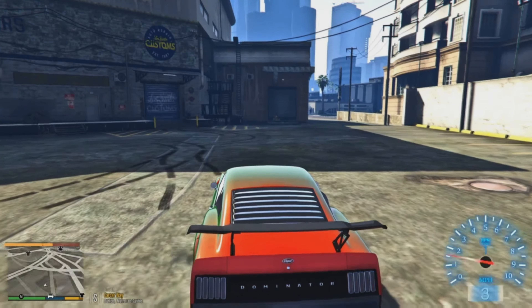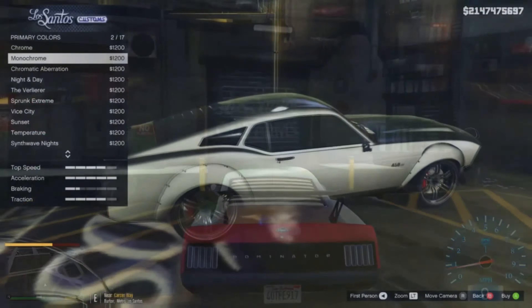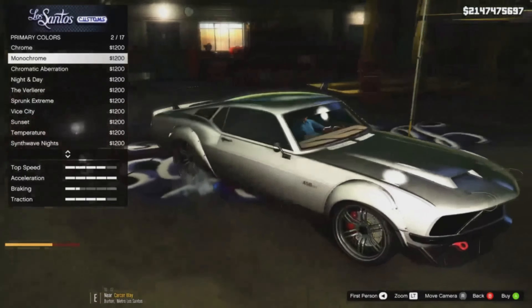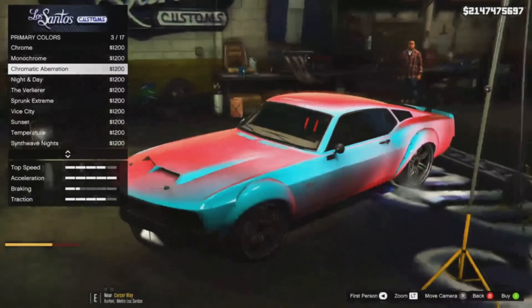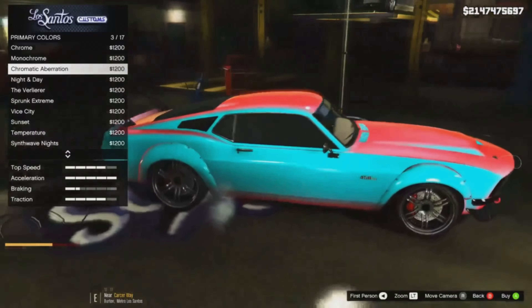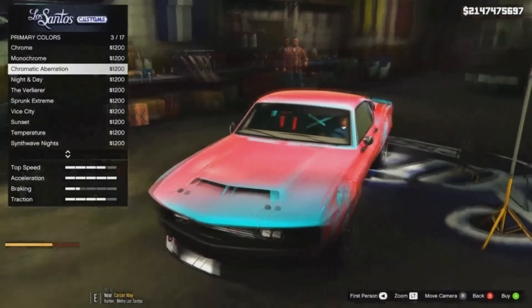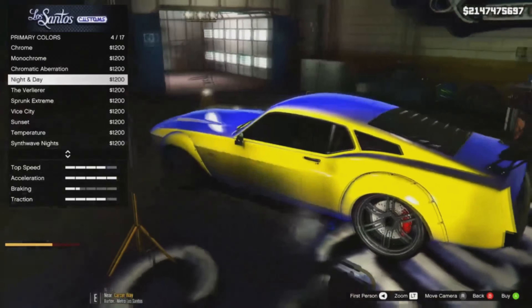What I have for you guys here in this video is pretty much exactly what you're looking at. We do have some leaked information on some new paint jobs coming to the expanded and enhanced edition of GTA Online. I'm going to go ahead and show you guys some of the other ones. I believe there are 16 in total. I'm just going to scroll down the list and pan the camera so you can see the paint job. Essentially, we do have some chameleon paint jobs here.